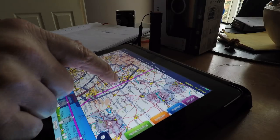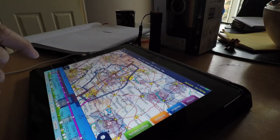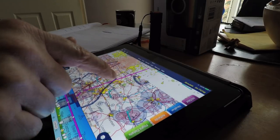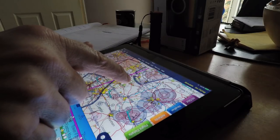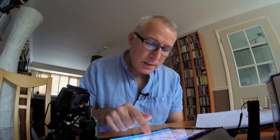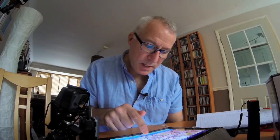We've got the same problem here where they might let us go that way because they're not as busy as Luton, but they're more likely to give us a clearance if we go overhead. So we'll pop overhead East Midlands, and then head up here northwards, and in theory I think that will probably take us right there.